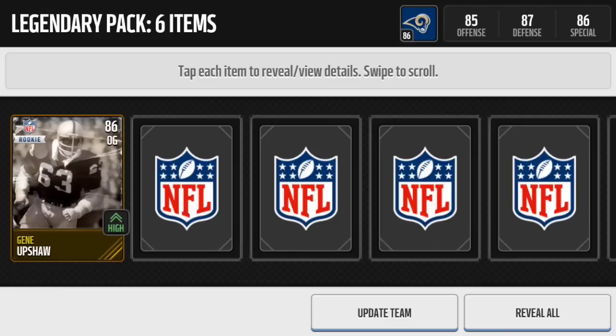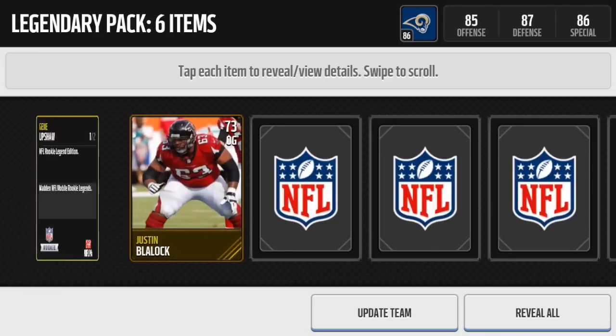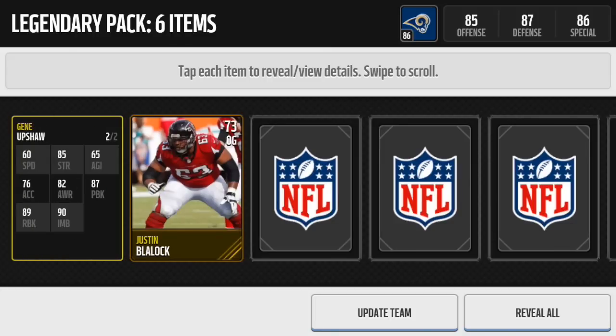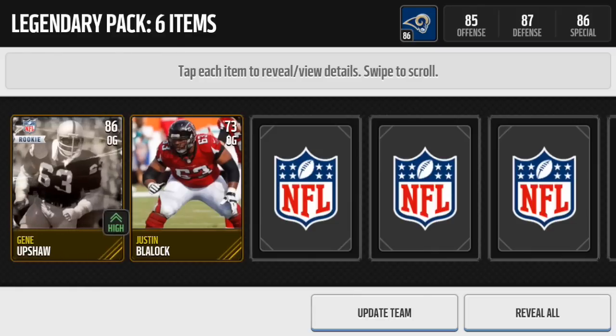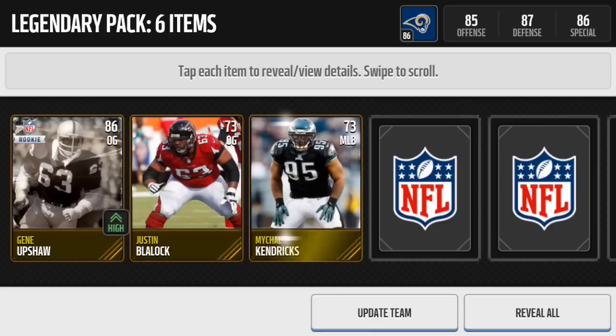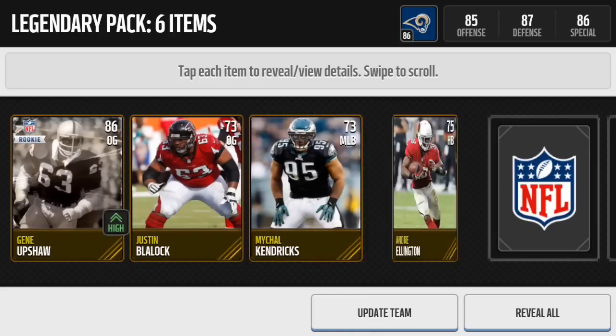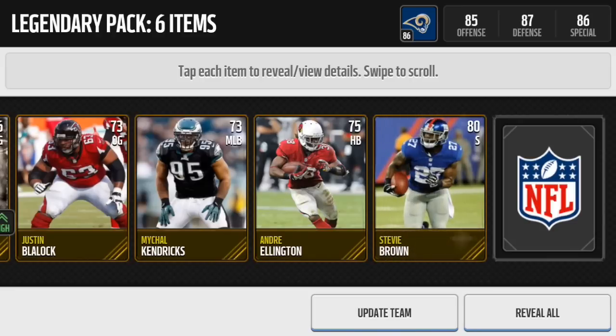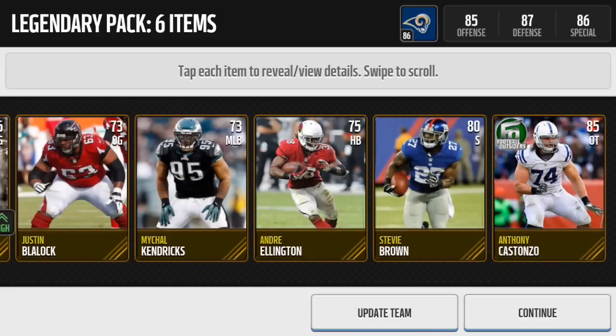He can actually go for a lot of coins. Let's check out his stats real quick. He's the rookie version, obviously, as I mentioned. Nothing too flashy, but he actually goes for a lot of coins, seeing as he goes into a legendary set. I'm probably going to end up selling him. He does make my offensive line a bit better, but I think he'll go better if I just sold him.